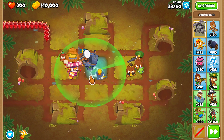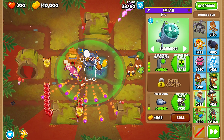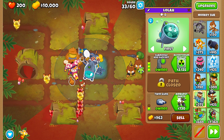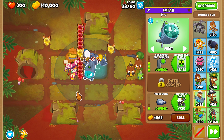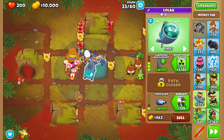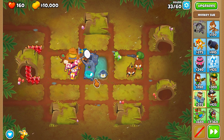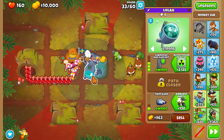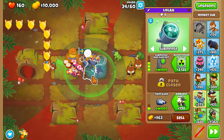On round 33, once you pop three yellow balloons, you're going to want to unsubmerge your sub — I'll show you how to do it just like that. As you can see, we are going to leak all these camo balloons, but we did pop three yellow ones. This is what you're supposed to do, and do not worry about the reds. If you've done everything correctly, when all the yellows leak, you should have 160 lives. Before the reds leak, you're going to want to submerge your sub again.